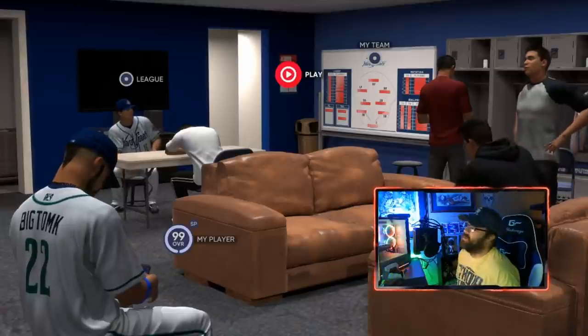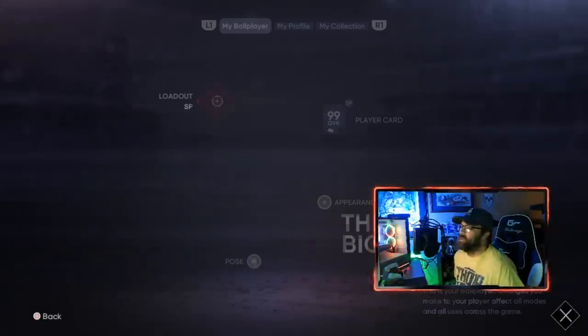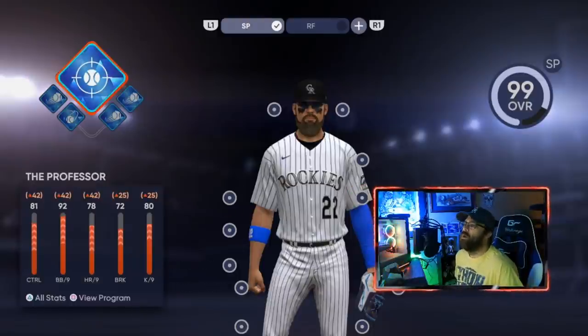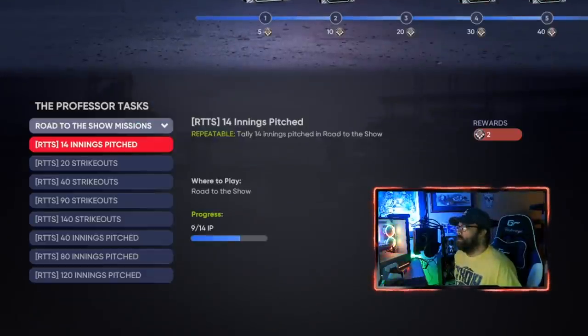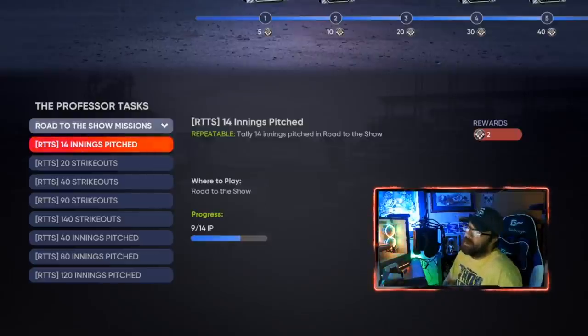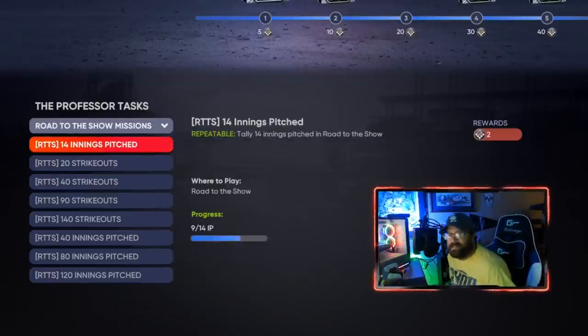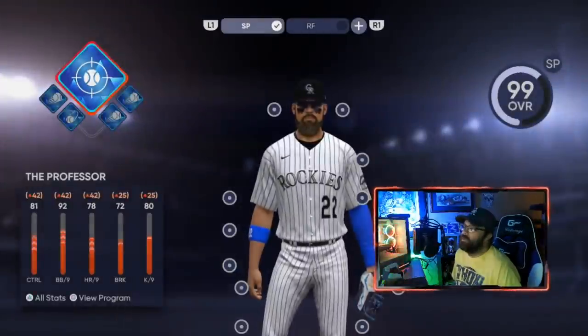I've already got a pitching loadout made so we don't have to set that up. It doesn't matter which archetypes you put on - for pitchers they're all going to be relievers, closers, or starters. I recommend the starter, but they're all very easy. All of the missions are just going to be innings pitched and strikeouts - you just need to get Ks and pitch innings. It's not like hitting where you have steals, put-outs, assists, extra base hits, and all that.